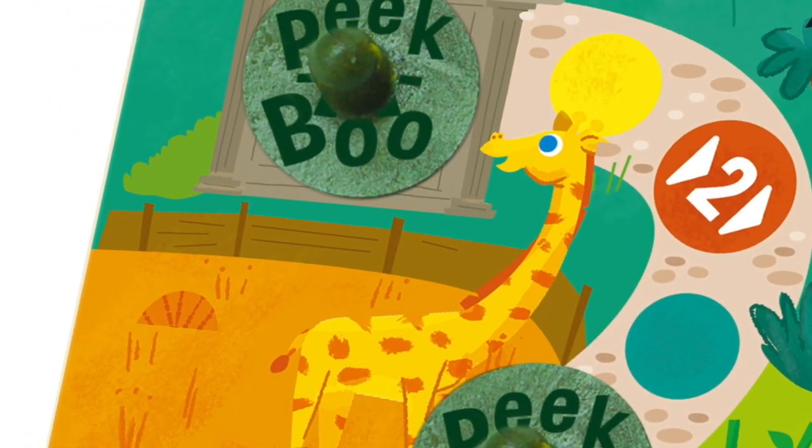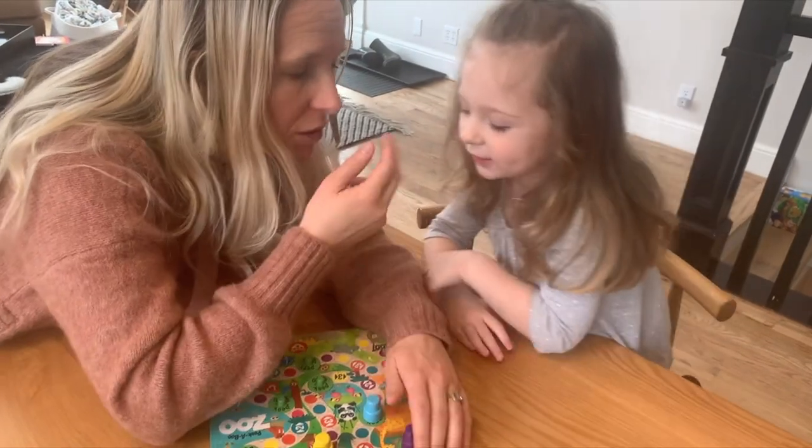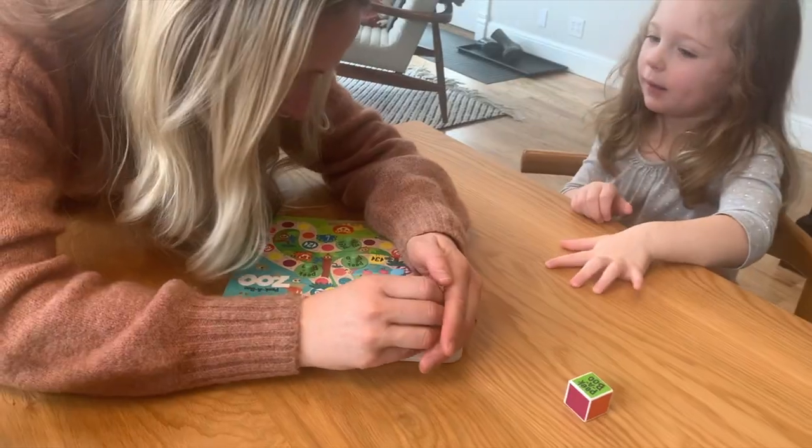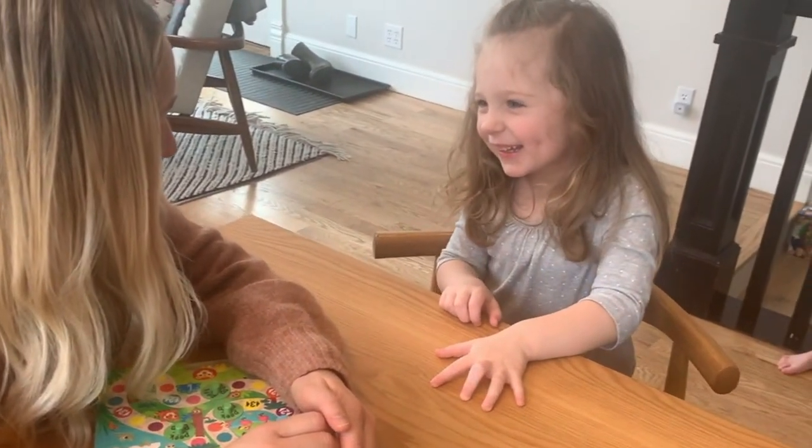The first player to reach the exit space gets to guess which animal escaped the zoo. If an adult is nearby, whisper your guess to them and have them peek under the exit door for you. If your guess is correct, you win!